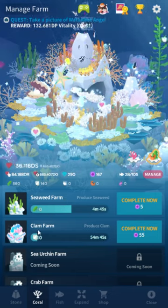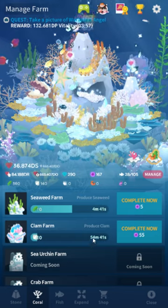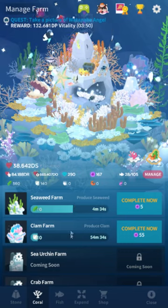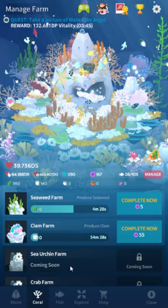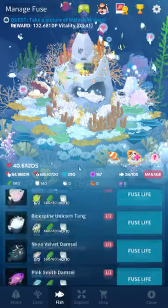100 pearls gets you the clam farm, which means 10 clams every hour. You have to check in to actually claim them. They won't accrue while idle — it'll just finish the task, so you have to log in like every hour to get your 10 clams. It's a teeny bit grindy, but there's only 20 fish so far.